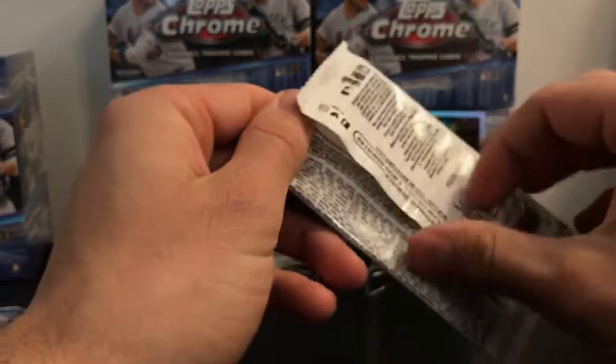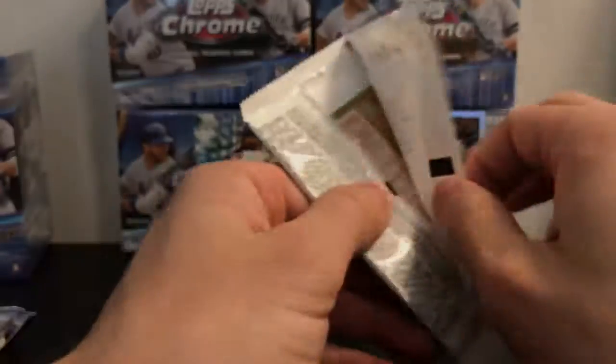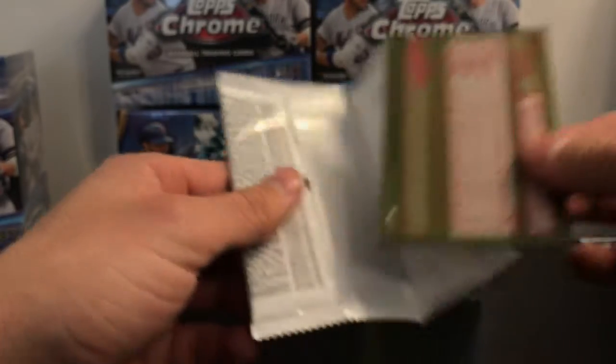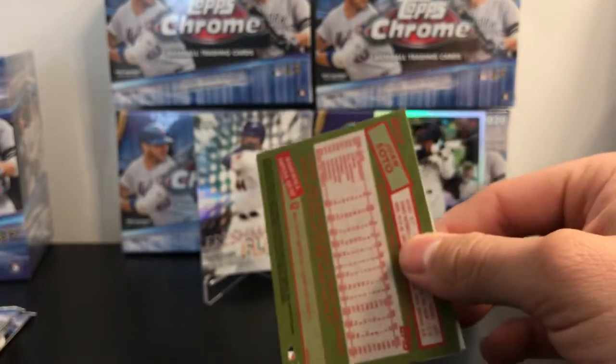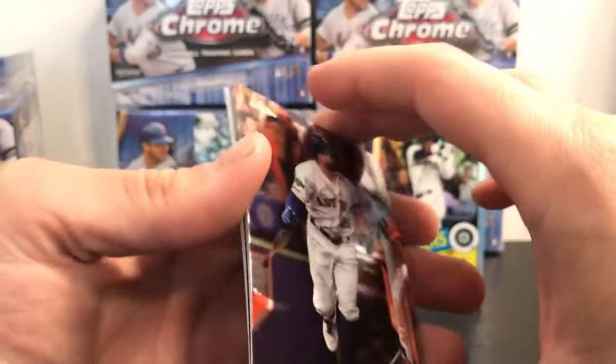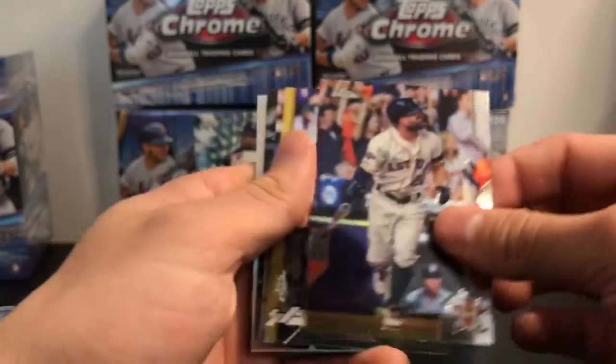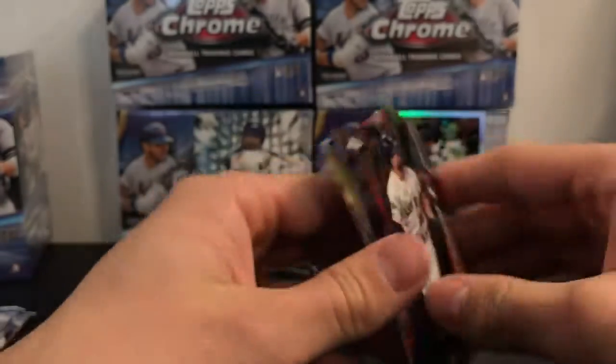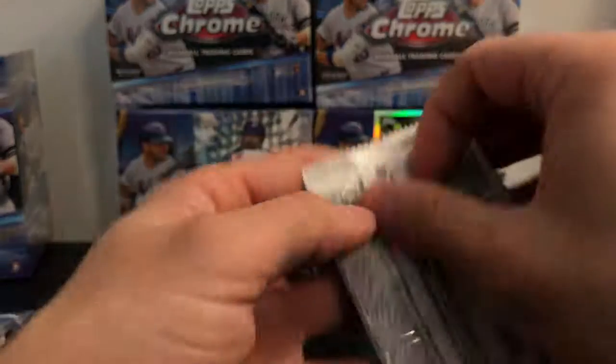Not sure if there are any rookies you can get out of the preview ones. Top Gallery is obviously a Walmart exclusive. I did see somewhere you can get updates for your preview pack and I want to say I saw Topps Fire somewhere — I'd assume you get those from Target, but not sure. There's a Juan Soto.